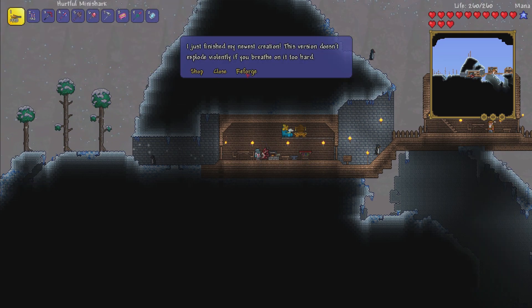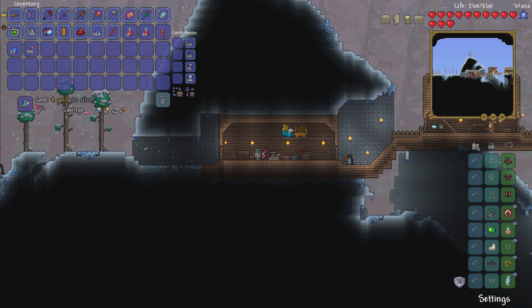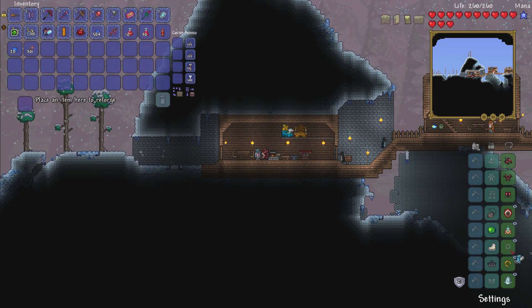Before we get going and start setting up our arena, I want to go and reforge some of the stuff for some more defense, because it's probably going to be good. So yes, I am using the Crimson Armor, and it's very doable. Violent is melee speed — I'm not using melee very much. Guarding? I don't want to use up all my money, but I do kind of want to get some good armor defensive stuff, and it's not going to give me anything more than guarding, so we'll take it.